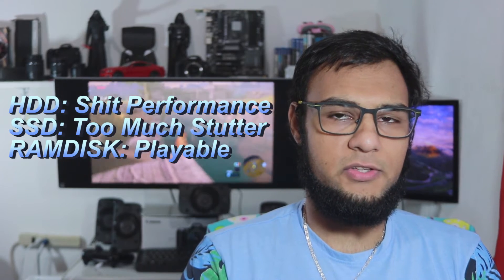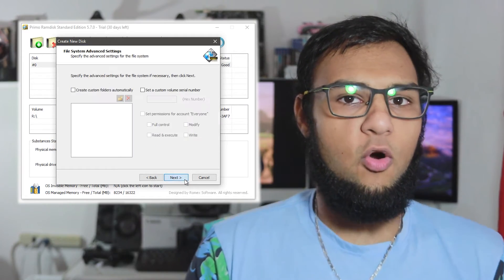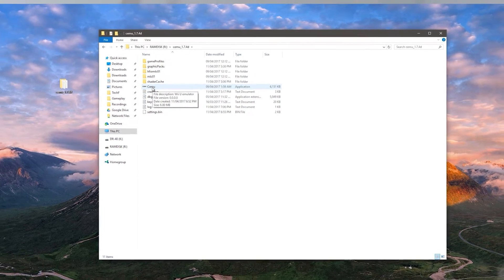Next, obtain the game and put it on your desktop or SSD — not a hard drive, as it's too slow. You'll need software called Primal RAM Disc Standard Edition. It's a 30-day free trial; you can buy it for $29 if you want. Once installed, click 'Add RAM Disc,' select a drive letter, and it'll appear in your computer. Then drag CEMU and paste it into the RAM disc.